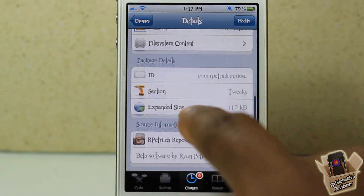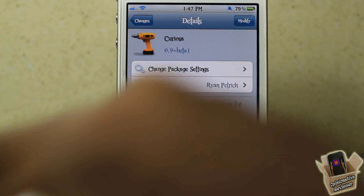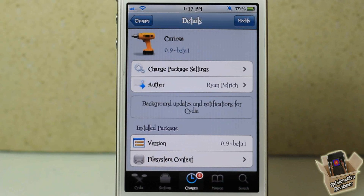Curiosa is free, as I said, inside Ryan Patrick's beta repo — I have the URL in the description, go ahead and install it, test it out. I'm not too sure what happened to apt-update; every time I asked the developer he said he's still working on it. So go ahead and use this one — it's a matter of preference.